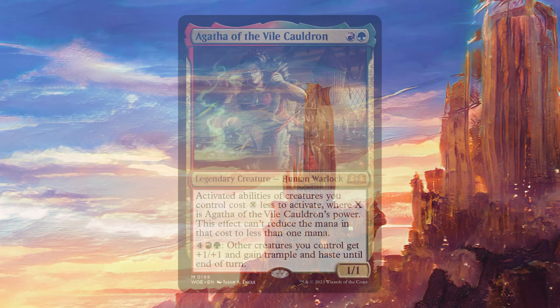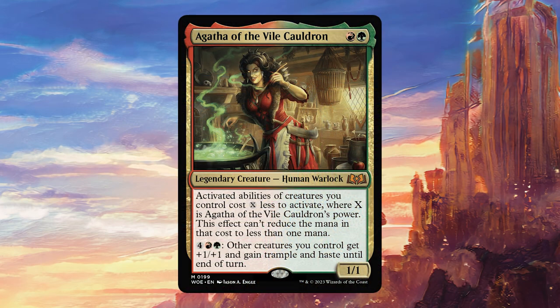Today's Commander deck list is going to be centered around Agatha of the Vile Cauldron, for one red and one green. She's a legendary creature, Human Warlock 1/1. Activated abilities of creatures you control cost X less to activate, where X is Agatha of the Vile Cauldron's power. This effect can't reduce the mana in that cost to less than one mana. And for four colorless, one red, one green, other creatures you control get +1/+1 and gain trample and haste until end of turn.